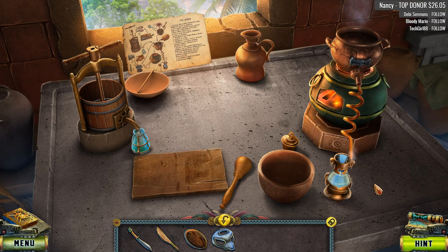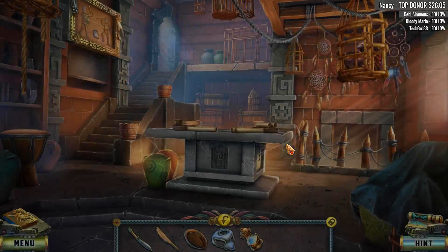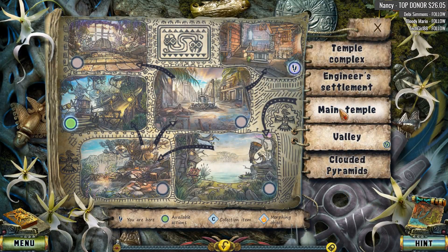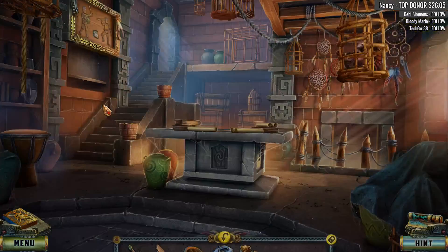Look at that - we made something lovely! It is a potion of bonding - we are going to bond with a harpy. We have our harpy helmet and our potion, which is great news. We have gotten all our collectibles for all of our four previous maps and we've got one more map to go. Let's do this!